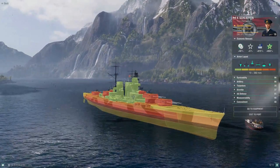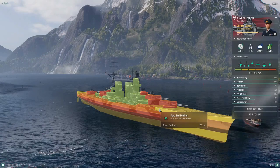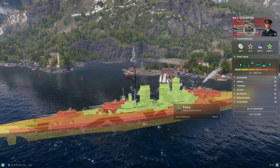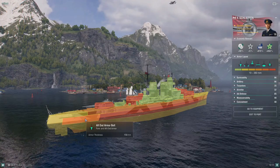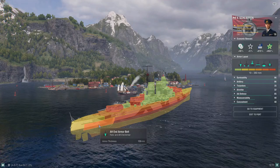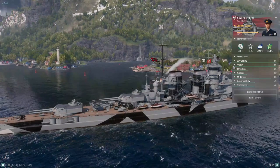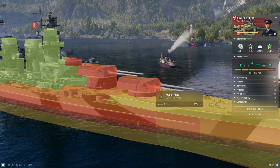If you're a destroyer firing from smoke, you want to aim for the upper bow area, go for the stern, or saturate the 19mm superstructure. She's actually not too bad for kiting because of that 150mm aft armor belt. With excellent secondaries like Schlieffen's, you can kite at an angle and just let loose against enemy ships.